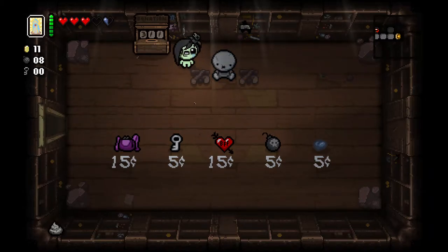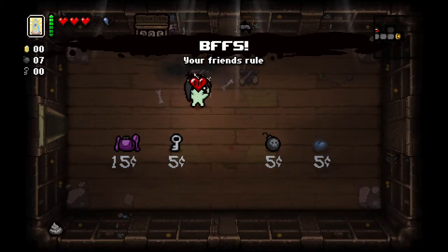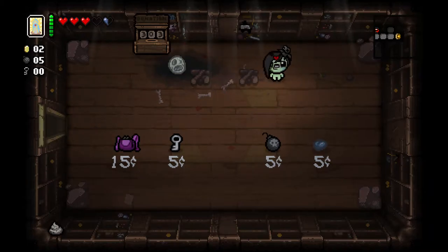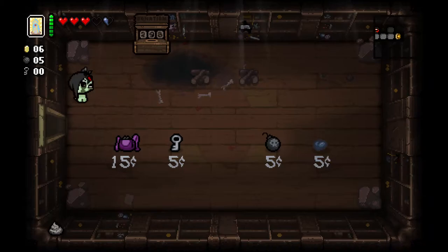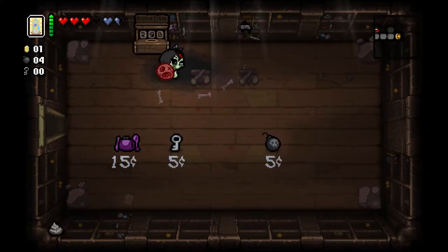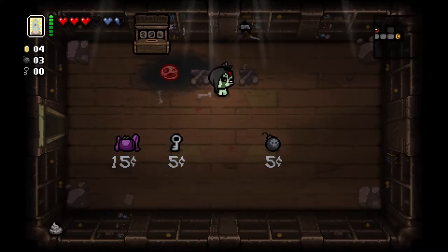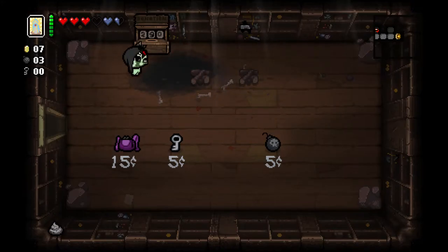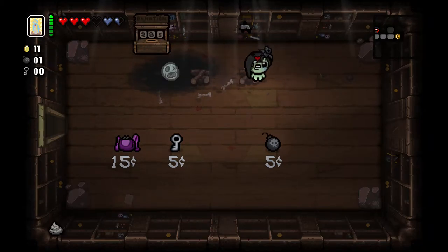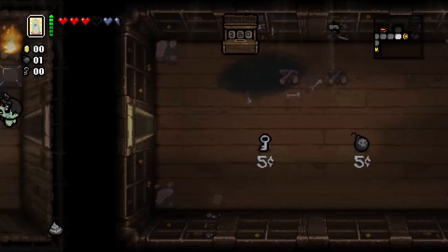I want that so we're going to blow these up. I also want that soul heart so I'm going to blow this up again. More trinket space would be super useful too. We do need to donate — if we donate a bunch of money to this it will unlock more stuff in the shop, more items for sale, so I'm really just setting myself back a bit here. But I feel like it's worth it for more trinket room so we're going to take that.